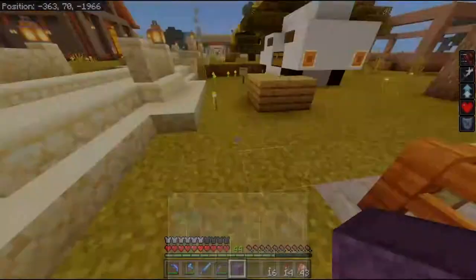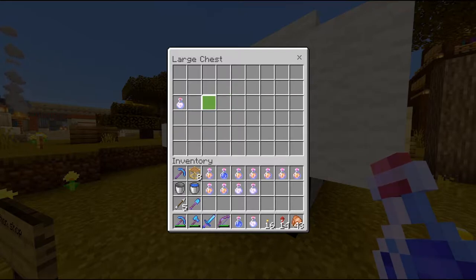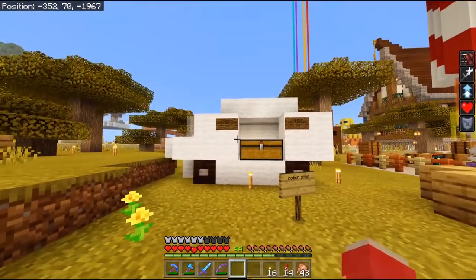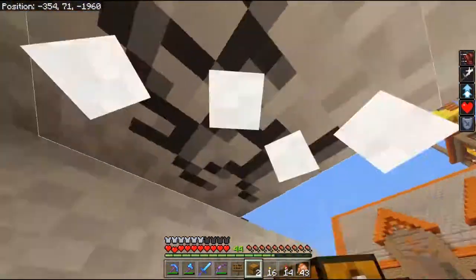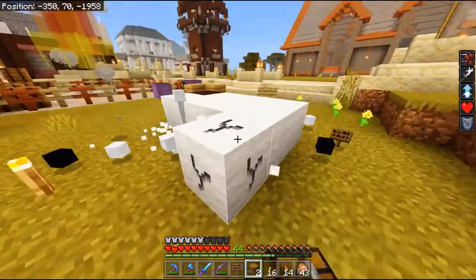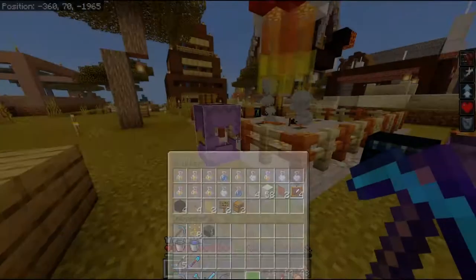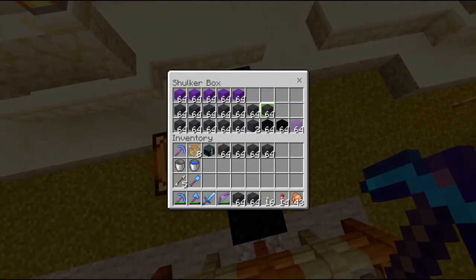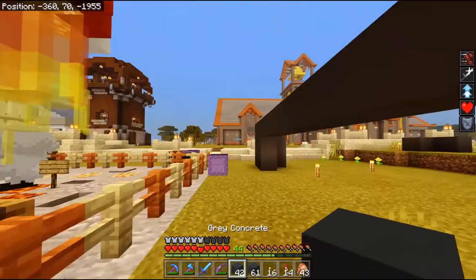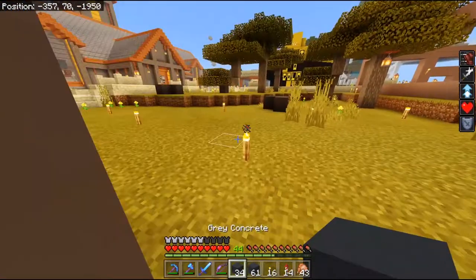First things first, we'll get an empty shulker and stick it there. We'll just empty out the shop stock for now and put it back there. Just chuck that all in there, out the way. First things first, let's rip this thing out. Now that we've got that ripped out, I'm just going to chuck all the rubbish in there for now. What we're going to need is a lot of this grey concrete, and basically I'm going to replace these. I'll carry on with this and we'll see you once I've got it finished, or once I've got part of the way through it anyway.